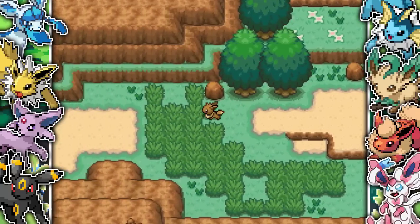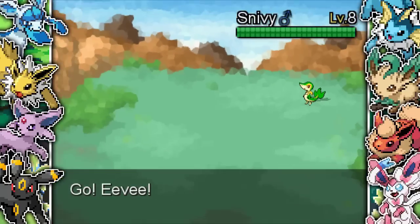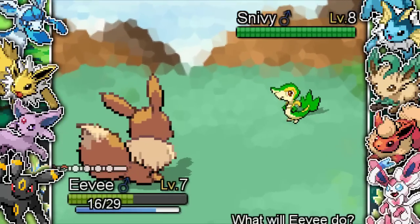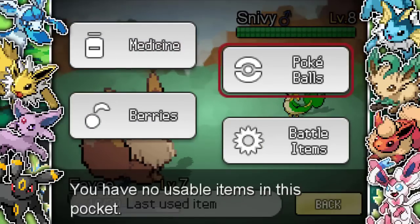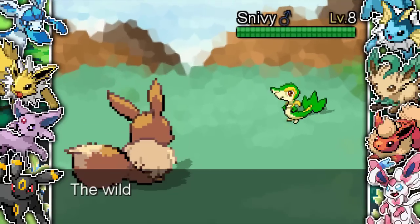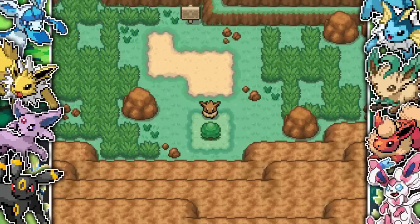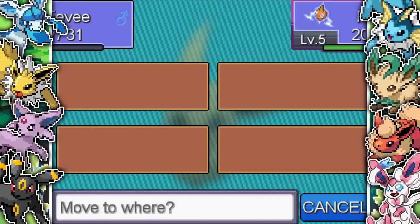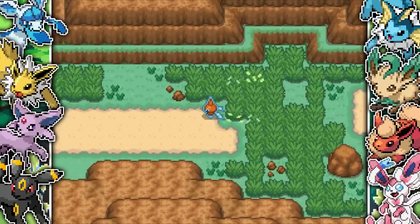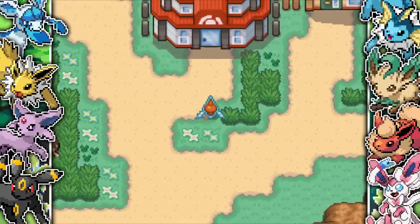Berries are very, very useful in this game because there are no healing items - no markets or anything like that. You basically just have to use the healing items that you find on the ground. There are also starter Pokemon in the wild, but because there's no markets, you can't catch them - you can't use Pokeballs. You can only get Pokemon by having them join your team, a little bit like Mystery Dungeon. Because I found more berries and I feel like Eevee is not going to be the best, I decided to use Rotom as my main Pokemon because it gets Thundershock.